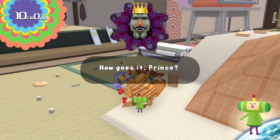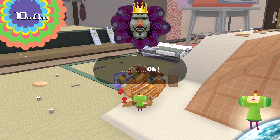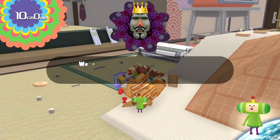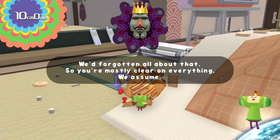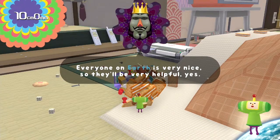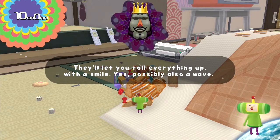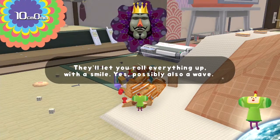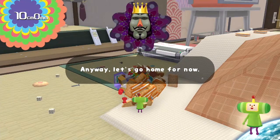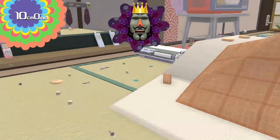How goes it, Prince? How is Earth? You made a 10 centimeter katamari — how fabulous. We'd forgotten all about that. So you're mostly clear on everything, we assume. Everyone on Earth is very nice, so they will be very helpful. They'll let you roll everything up with a smile — yes, possibly also a wave. Anyway, let's go home for now. Royal Rainbow!